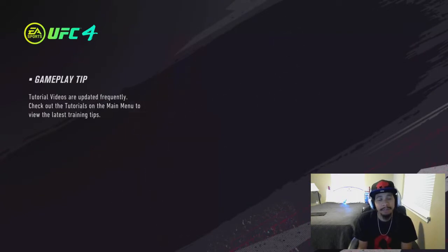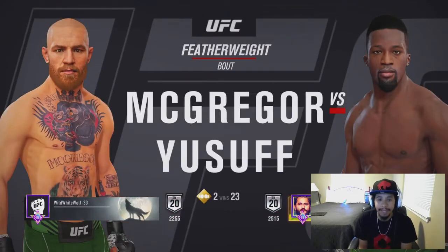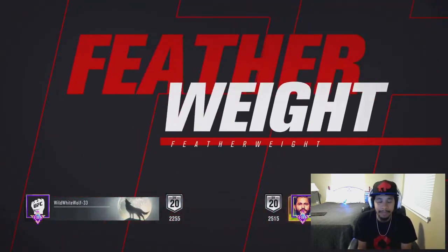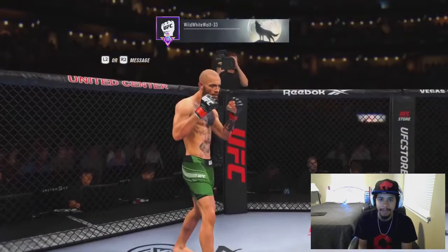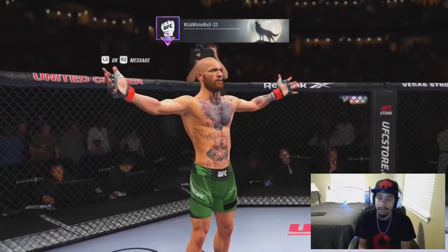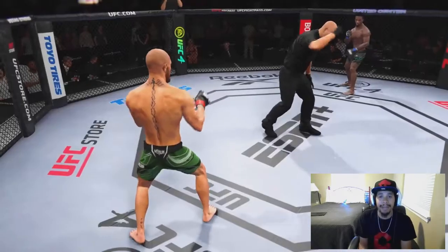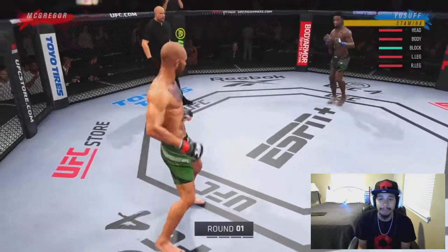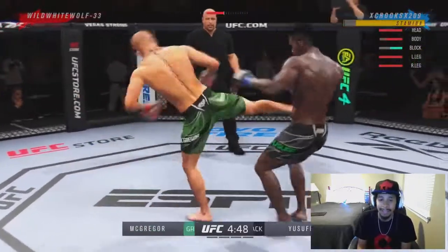Sadiq Yusuf was not a fighter that was in the game initially. He actually got added in as a featured fighter, I believe, around the third or fourth patch, so he's kind of new. We're going up against the powerhouse that is Conor McGregor. If you play UFC 4 at all, you know Conor McGregor is absolutely ridiculous, especially in featherweight. Him and Max Holloway are the toughest fights in that division. I apologize ahead of time — I am a little bit sick, so my voice might cut in and out, but it's not going to stop us from getting this dub.